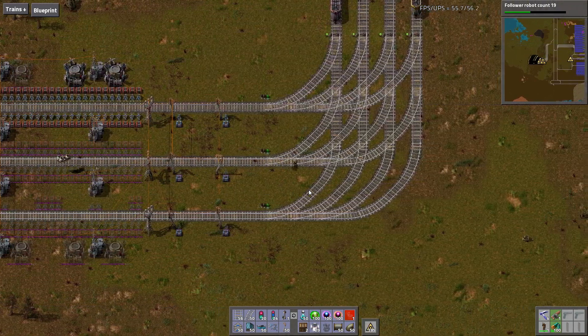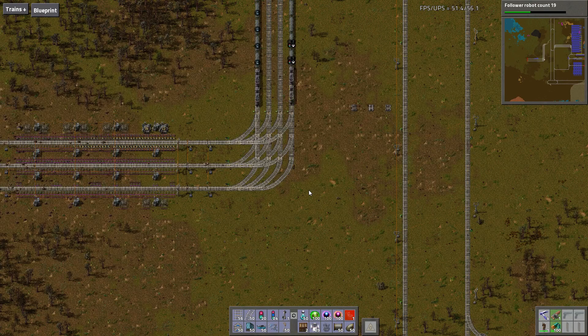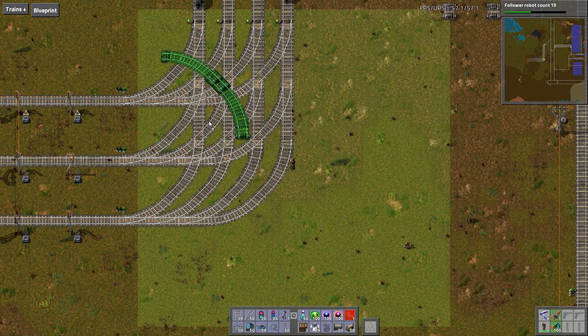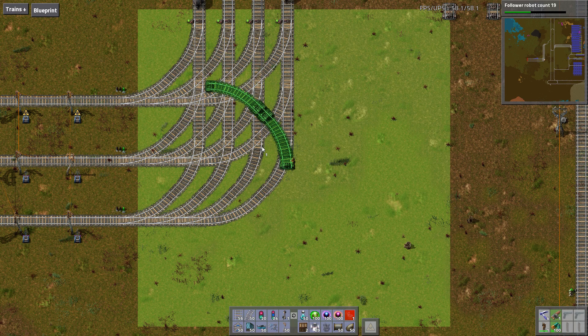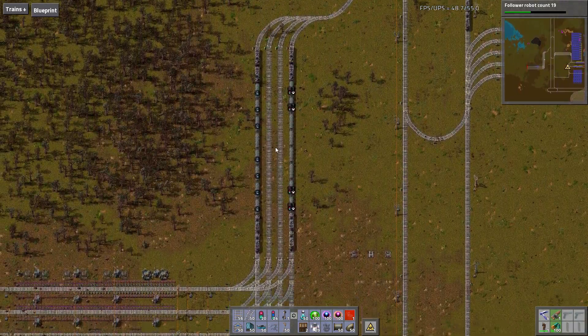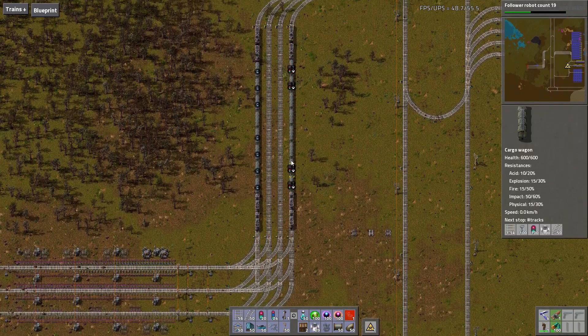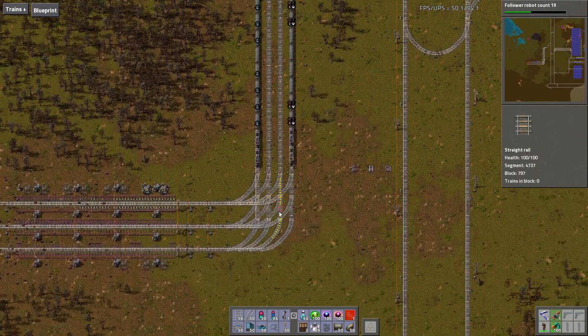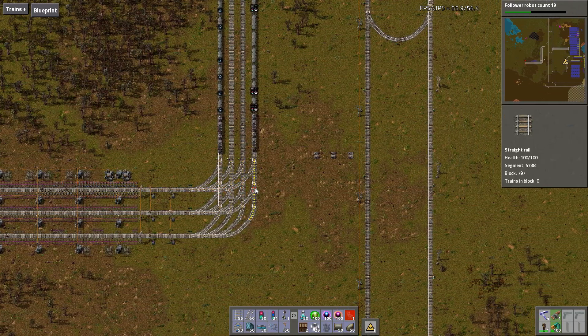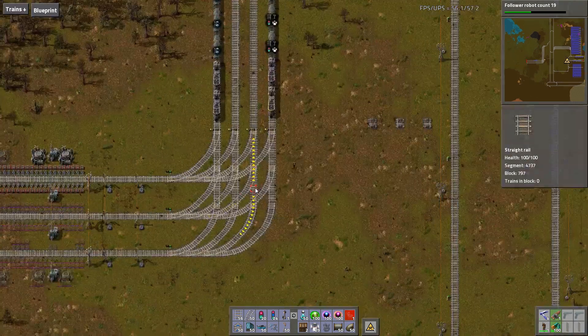Now when they come out, what I should have them do is all of them will go towards this inside. This limits the number of things I could have, because if I want to expand I need to move the entire station to the left.